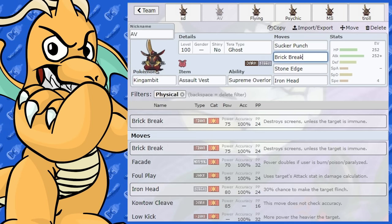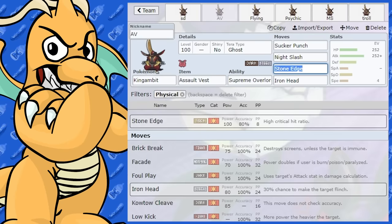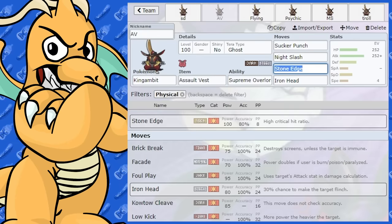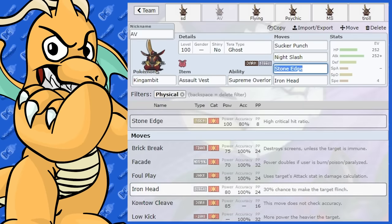You've also got Night Slash, but it's kind of outclassed unless you're running something that boosts critical hits or going for a more gimmick approach. You're really looking towards Sucker Punch and Kowtow Cleave as the main Dark-type moves — those are the moves you'll want to be using most.